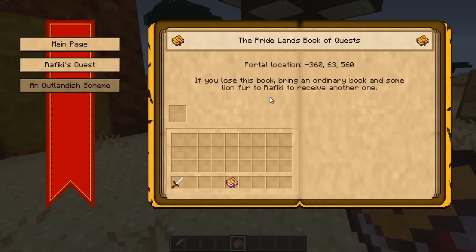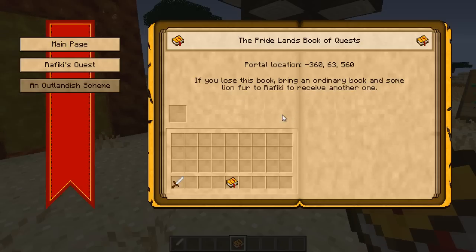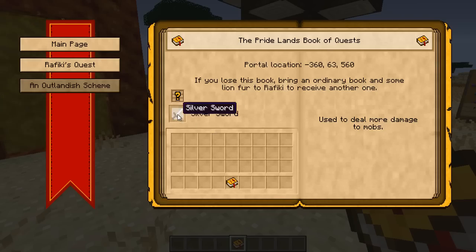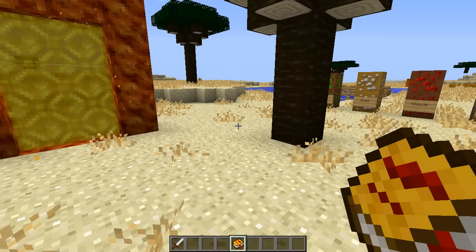You can bring an ordinary book and some lion fur to Rafiki in order to receive another one if you somehow lose it. There are quests on the side - click the left tab and it will tell you what to do: speak to Rafiki in his tree at the center of the world at 0,0 coordinates. What's also amazing about this quest book is that it tells you recipes, which you can't find any other way. You can click on any item to get its crafting recipe, which is just an incredible idea.